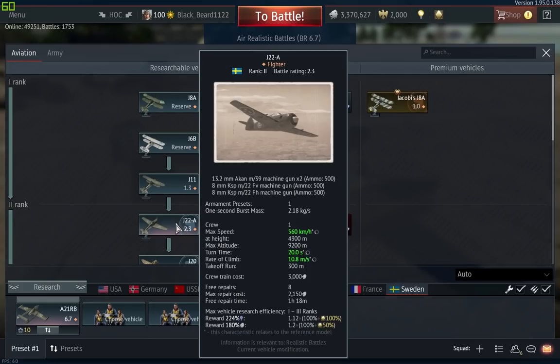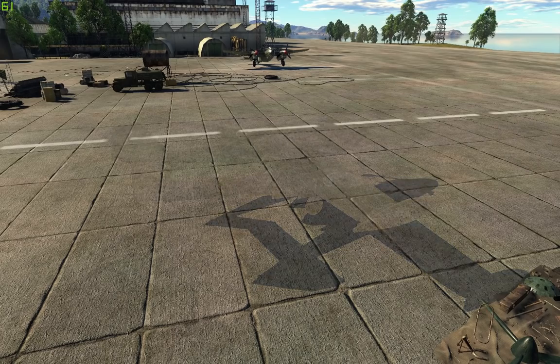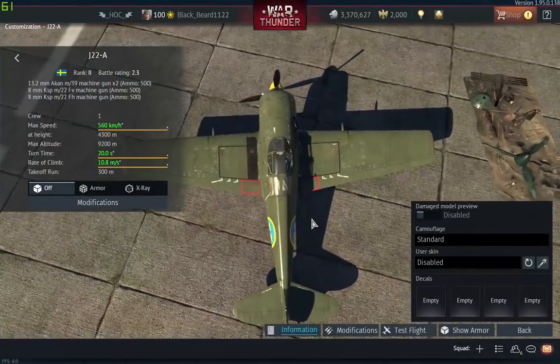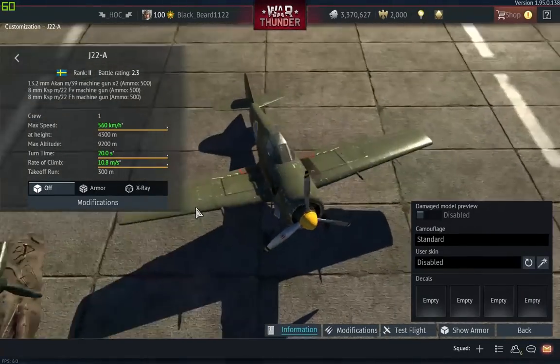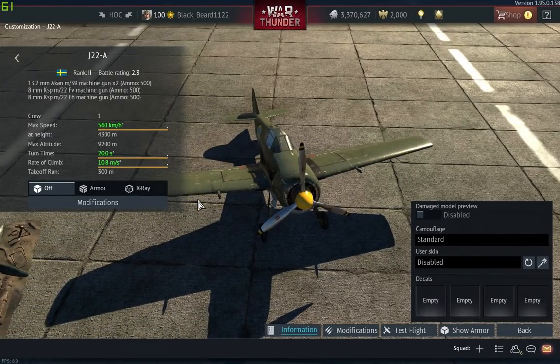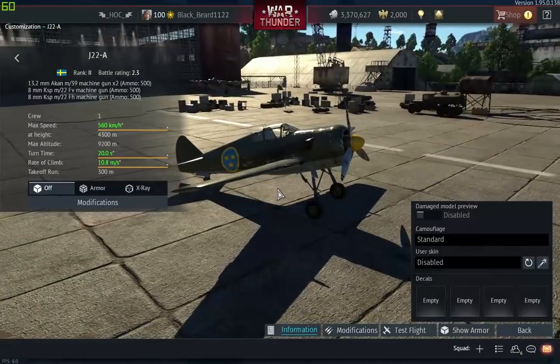But this is what you want to get — you want to get the J22A. I know that this plane looks like a Focke-Wulf, but sadly it does not fly like one. It is really heavy, really robust, extremely sturdy. The good thing about the Swedish is they have quite the selection of guns — they mostly rely on 13.2mm cannons on their prop planes, and they're good. Trust me, they're extremely good.